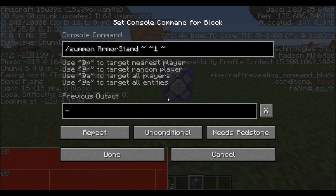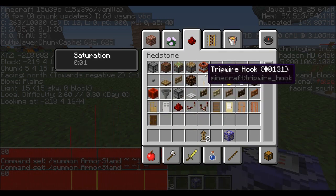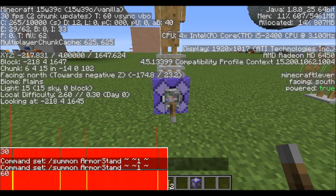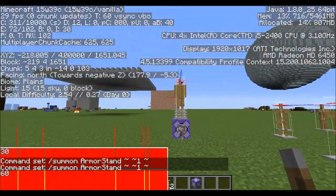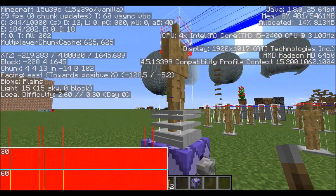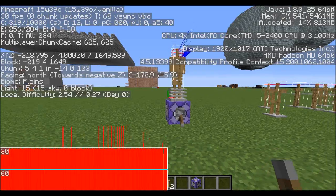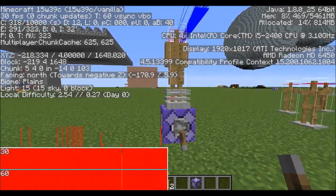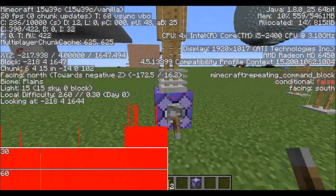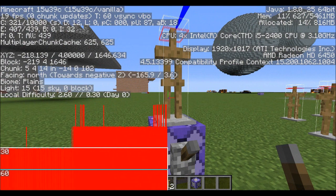So let's summon an armor stand right above and we'll just have a lever here. You will see that as more and more armor stands are summoned, my frame rate will start to go down. The entity count has gone up to 200 now and my frame rate is now decreasing — you can see that happening in the graph. You can see the frame rate has gone down quite dramatically now.